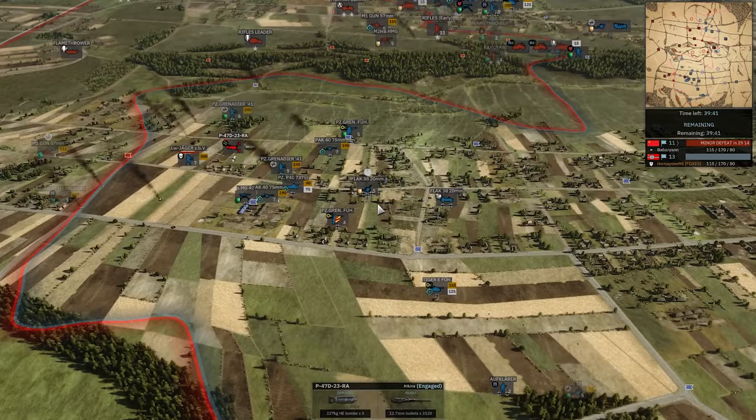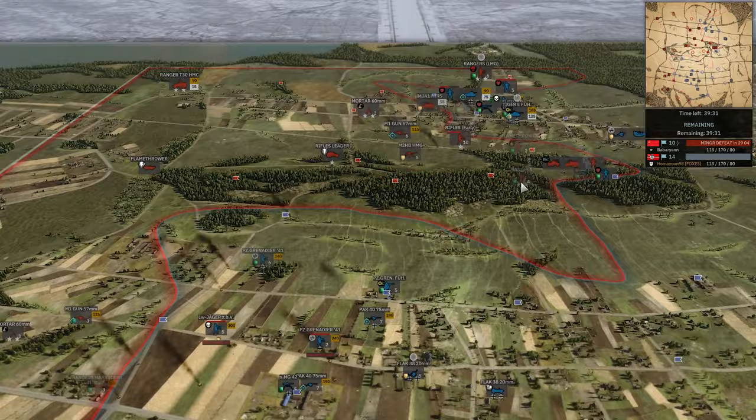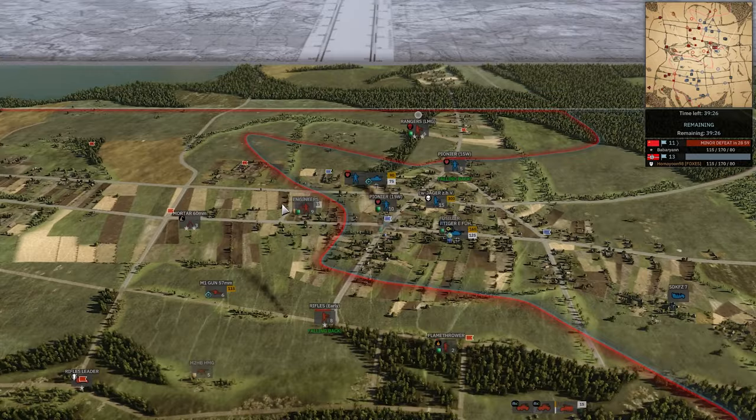There's one deployed but one is not. If this were an SDKFZ 7/1, he would have stopped this and probably killed it. I really don't understand this choice. Homeyoon still can't pick up the double tick and his aggression is starting to bite him a little bit — he's losing a lot of units making these random pushes and driving transports as deep as physically possible.